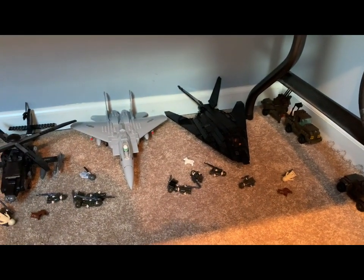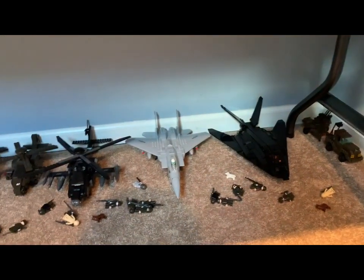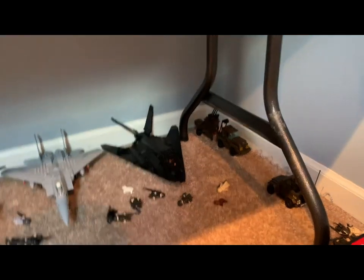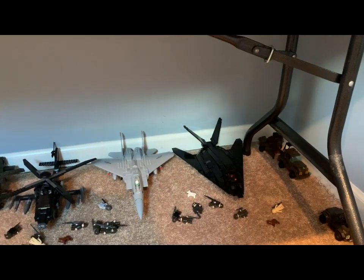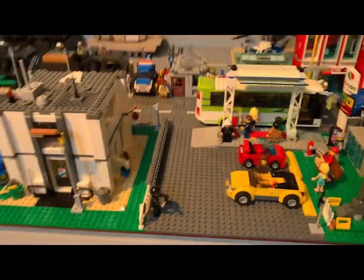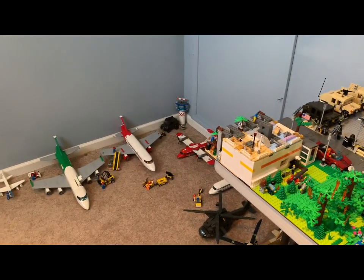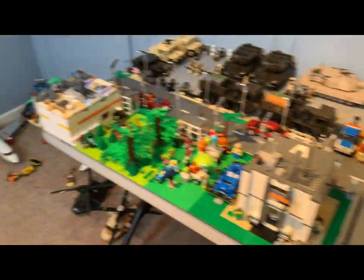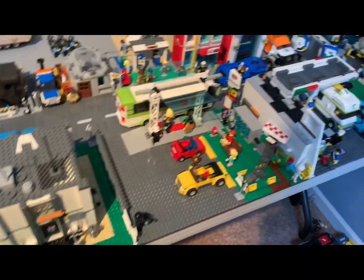I don't even know what some of these planes are. Simple little air force base down there. If I had more table space I'd probably put some of this stuff up on a table. I just thought of something — if I got another table along that wall I could make a bridge going over, put the air force base and airport on that table, which would look pretty sick. But these tables are overly expensive so that will probably never happen.